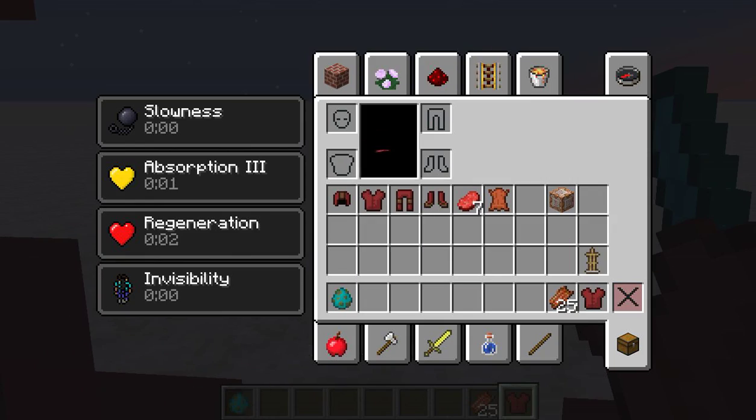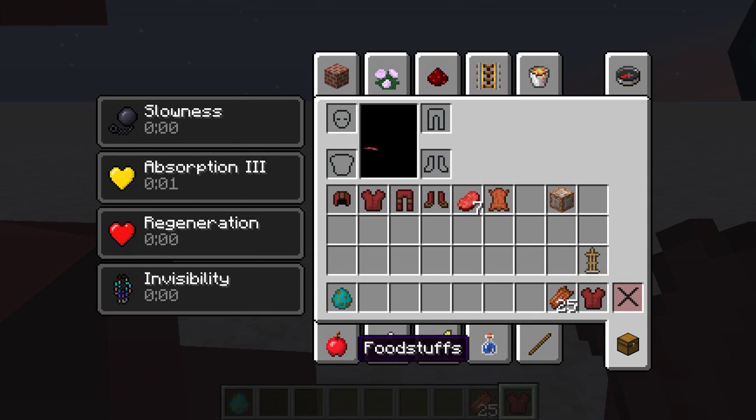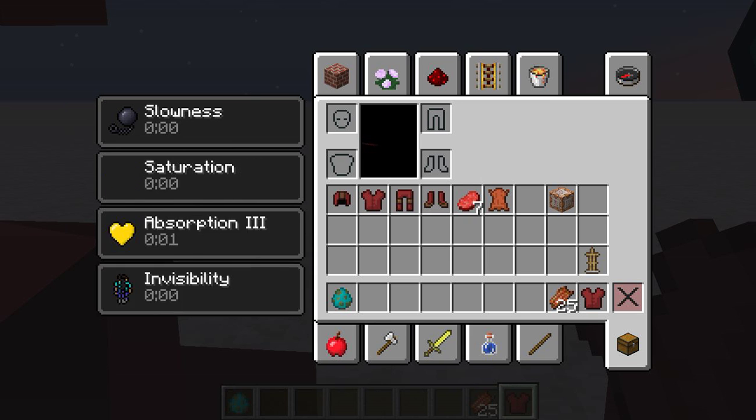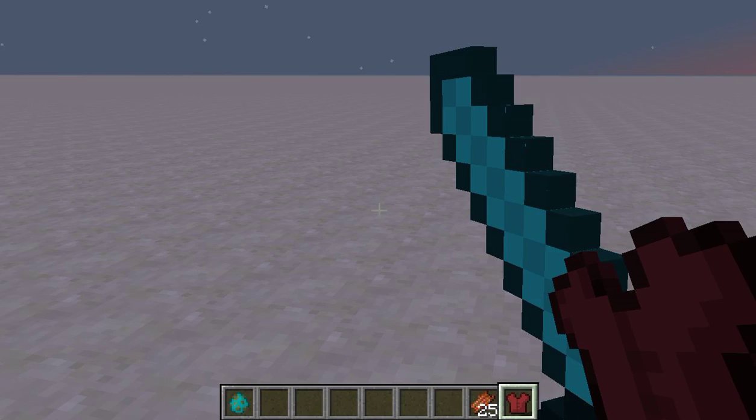We get a bunch of buffs when we are in the mech suit. We get invisibility, regeneration for a little bit, then we have absorption, and then we have saturation forever so we don't get hungry.